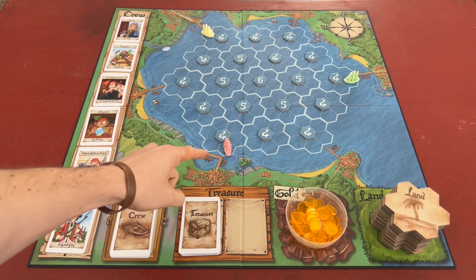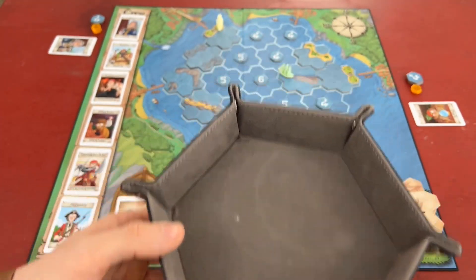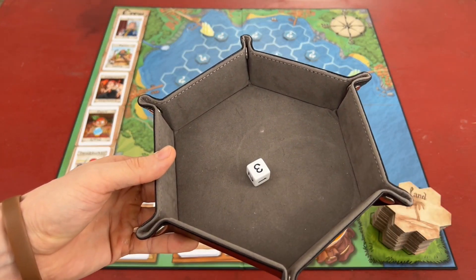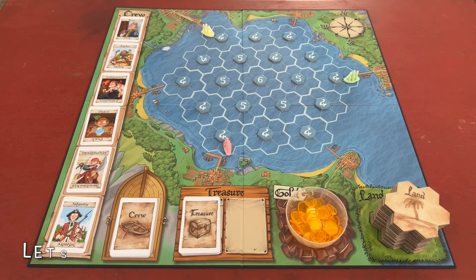While in an undiscovered tile, you can use one action to attempt to discover that land and reap the spoils. In order to successfully discover a tile, you must roll the number on the discovery token or higher.